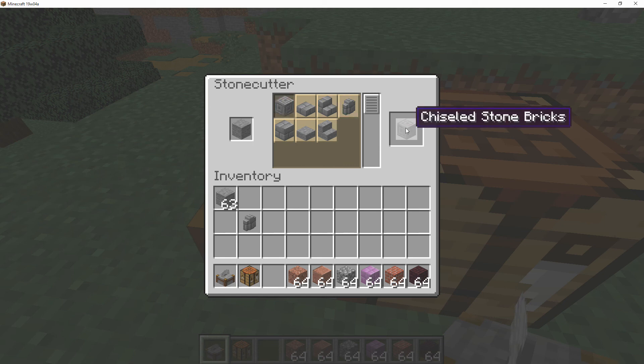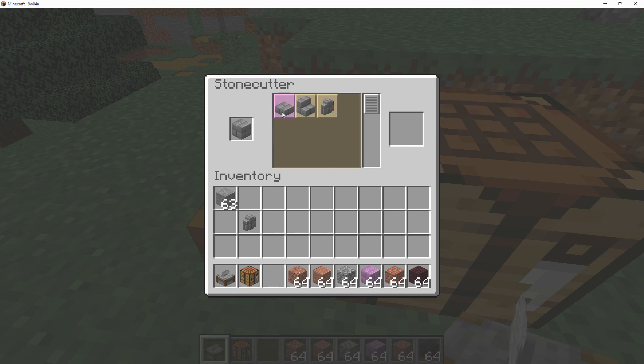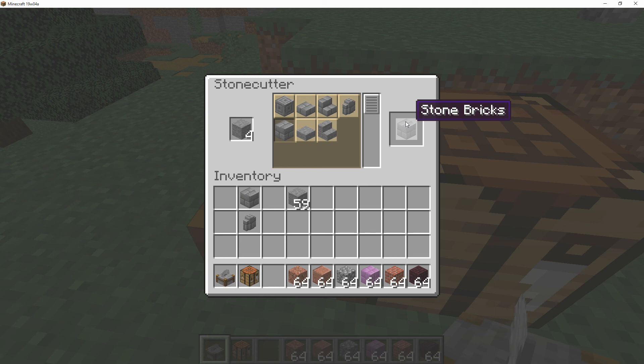With the stone cutter you get chiseled stone bricks, stone brick slabs, walls, stairs, and so on. One thing I love about this is that you don't actually need to craft stone bricks first to get stone brick related objects, which is really cool. If I take regular stone and put it in, as you can see we get slabs, stairs, and walls. I recommend using this instead of wasting your stone crafting different stone bricks.